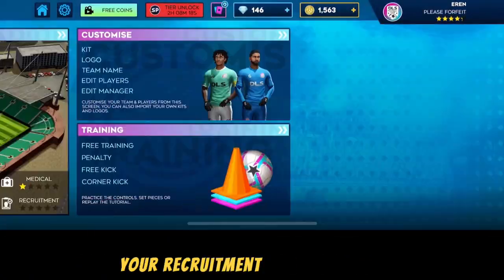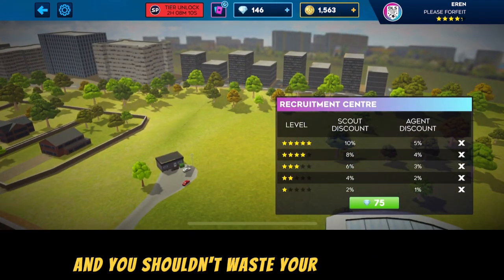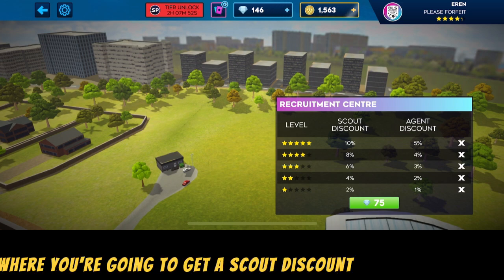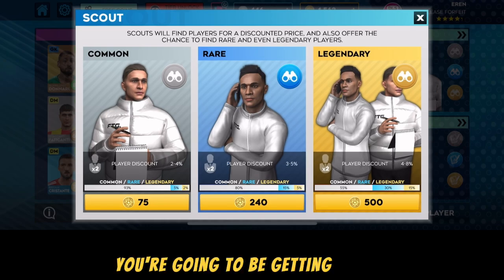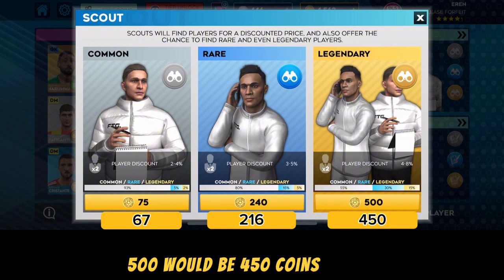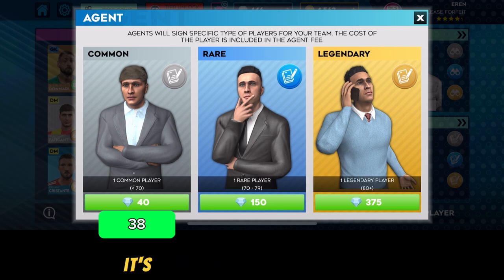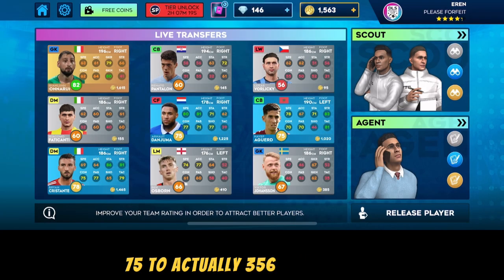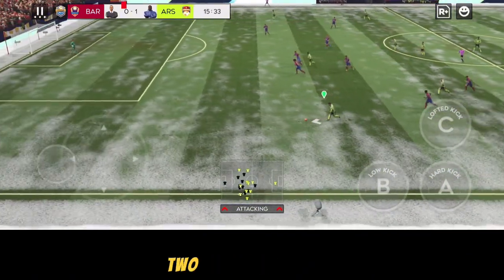At number three, things you shouldn't do in DLS24 is upgrading your recruitment facility. It's one of the most useless features in the game. At level five you get a scout discount of 10% and agent discount of 5% — so a common scout goes from 75 to 67 coins, rare from 240 to 216, legendary from 500 to 450. For agents, 40 gems becomes 30, 150 becomes 142, and 375 becomes 356 gems, which is a ripoff. Don't upgrade your recruitment facility.